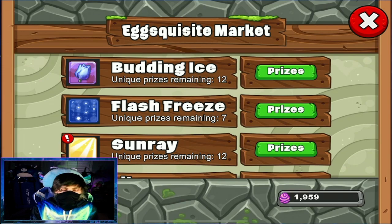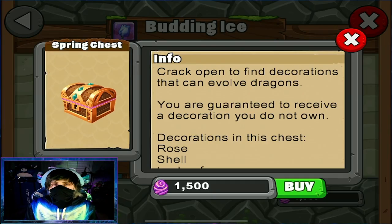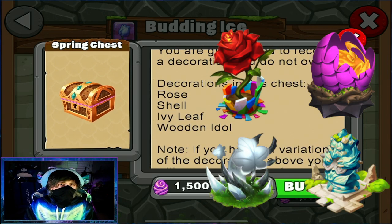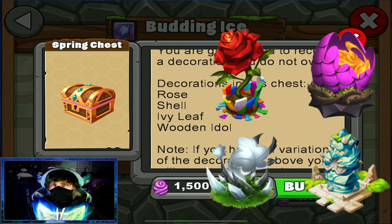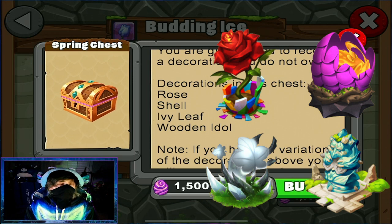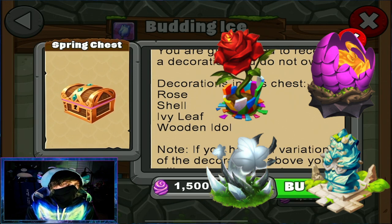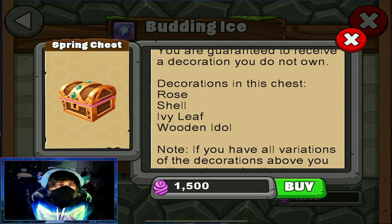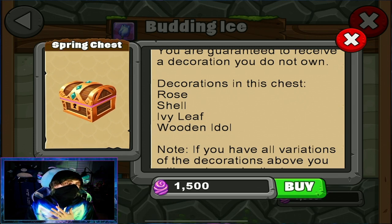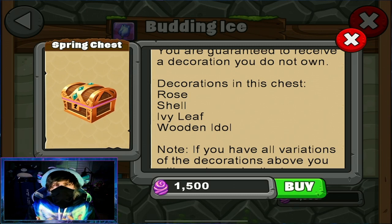First off, we have the Budding Ice section. First and foremost, we have the spring chests, which allow you to get the rose shell, ivy leaf, and wooden idol decorations, which will be used for your evolutions during this event. There are four evolutions, and whenever you open up a chest you get a chance at getting one new decoration of one of these four that you don't have in the park. You can also earn these through mini games and other ways, so I would try to hold off until the very end to do your evolutions.